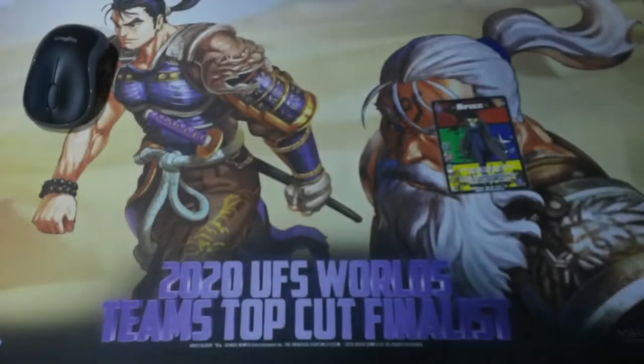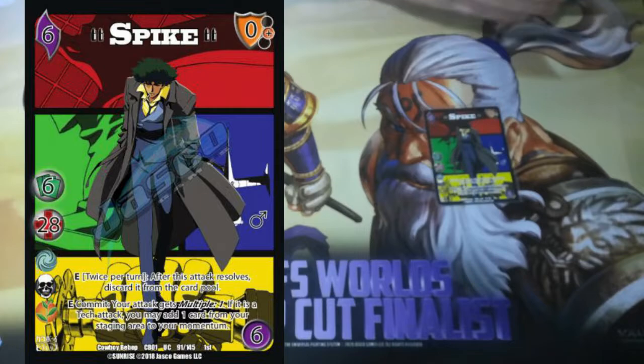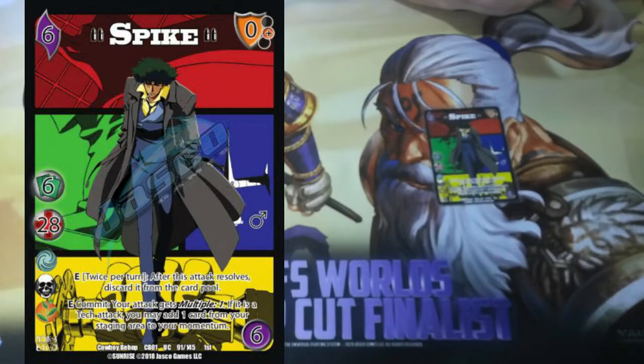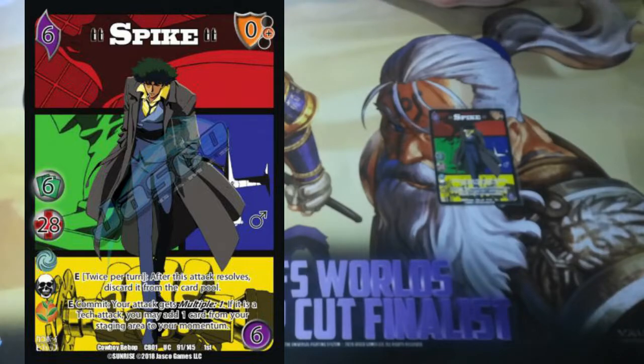Let's get rockin'. So this is Spike 2-Dot. If you haven't seen one of these Universes profiles, basically as opposed to just laying out the cards and showing you what the card text is — you have a UFS Ultra link for that in the description down below — we're going to be telling you how the deck works and the cool combos that it wants to do.